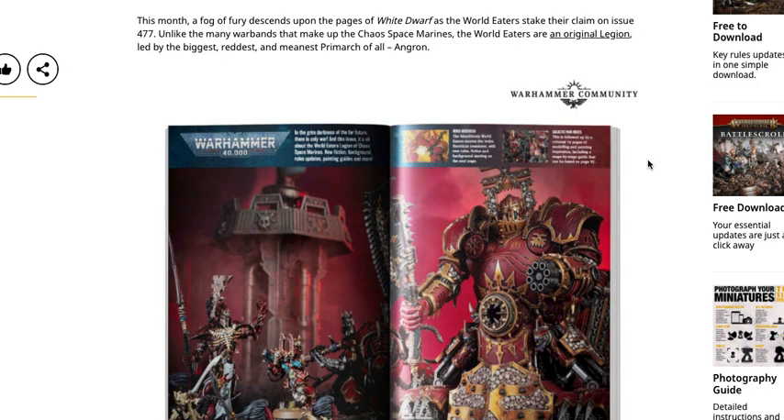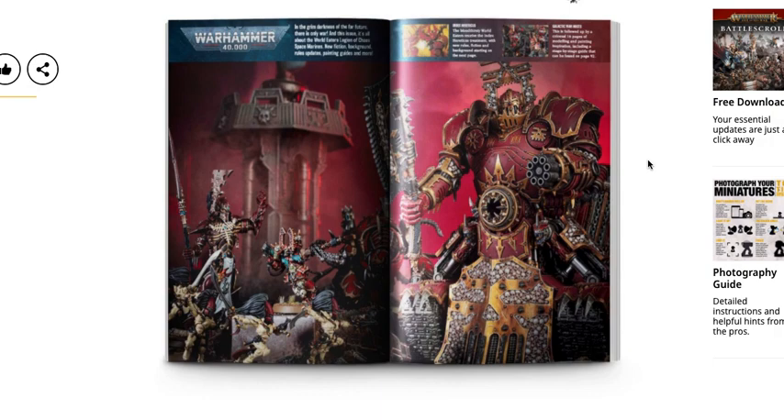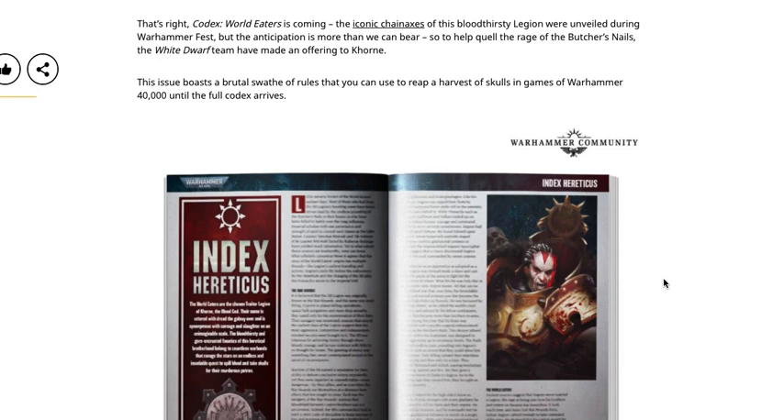A fog of fury descends upon White Dwarf 477 as the World Eaters stake their claim. Unlike many warbands of Chaos Space Marines, the World Eaters are an original legion led by the biggest, reddest, and meanest Primarch — Angron. We see Karn the Betrayer facing off against an Avatar, some Banshees, and a Lord of Skulls. Codex World Eaters is coming, and to quell the rage of the Butcher's Nails the White Dwarf team have made an offering to Khorne.